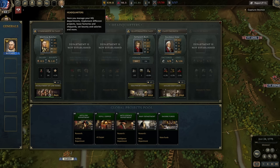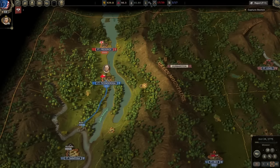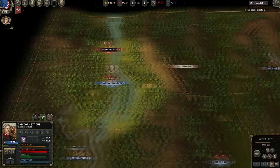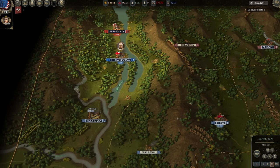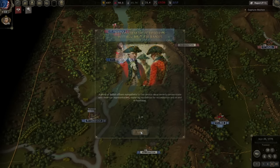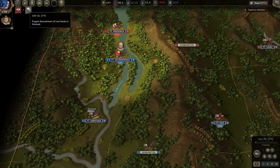I think what we're going to do is spend four reputation to immediately get recruitment of the low ranks, because right now we also have a problem where we don't have enough junior officers. A group of British officers sympathetic to the colonial cause secretly communicate with American representatives, exploring possibilities for reconciliation. We get 20 officers from that, so that will help.